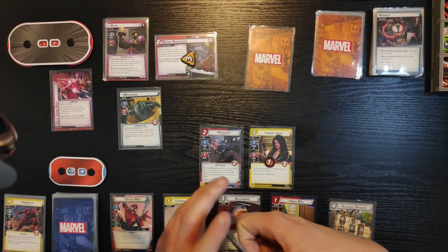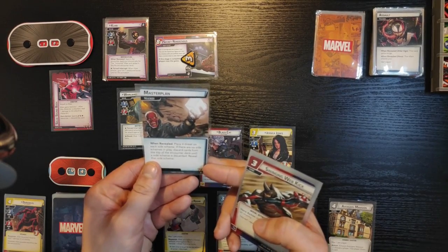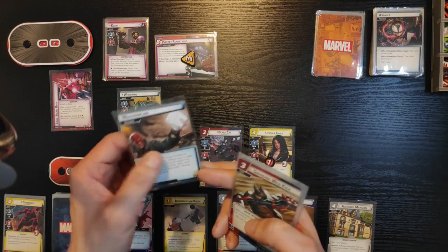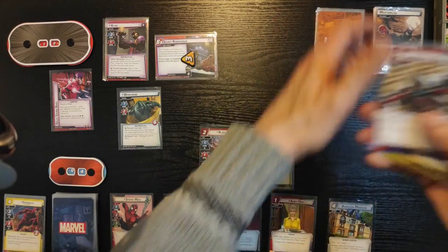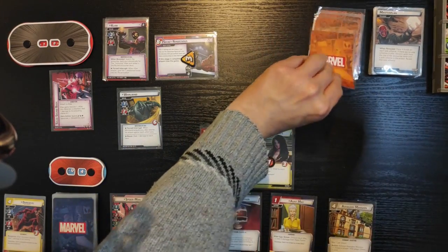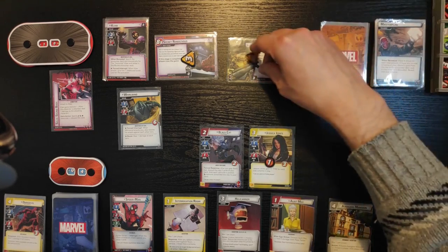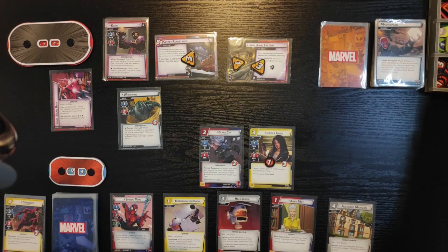Second encounter card is Master Plan. When revealed, place four threats on each side scheme. If there are no side schemes in play, discard cards from the top of the encounter deck until a side scheme is discarded, then reveal that side scheme. I'm not too afraid of a side scheme. That's a side scheme quickly — Illegal Arms Factory. When revealed, place an additional one threat per player here, so it's four threat in total. If it's in play, I'll be getting one extra encounter card every round if I don't remove it.